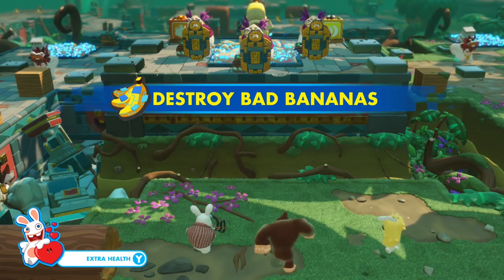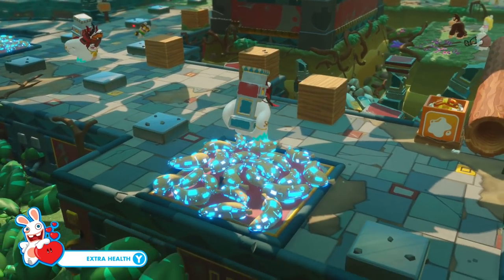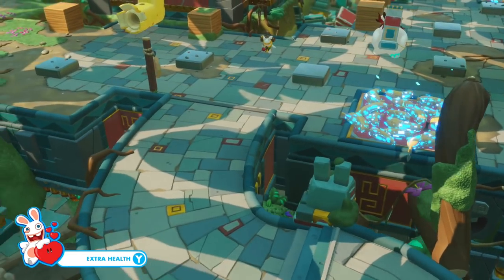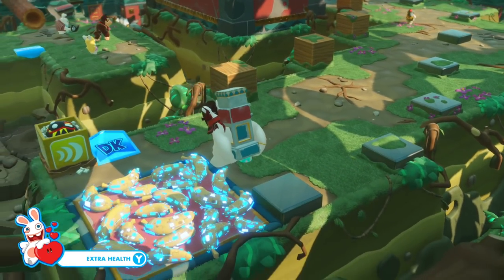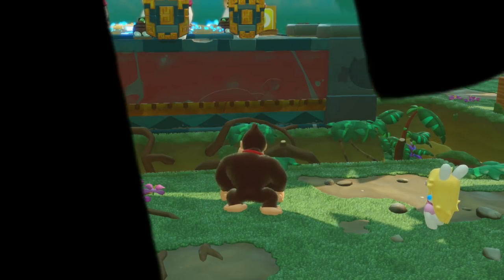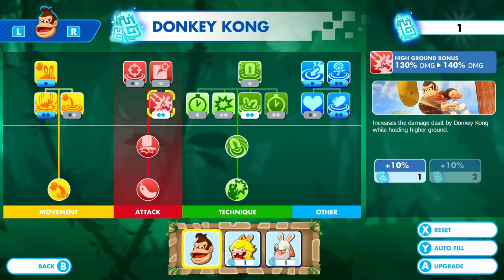Destroy bad bananas — I like this type of objective, it shouldn't be too bad. I imagine I'm going to pick up some of these guys and throw them in the pits. These things are so far away that mobility is interesting, but maybe we'll be fine. Let me take a quick look at the Battle HQ — how many points do I have to spend? It's just one per thing; I won't get much mobility out of that.